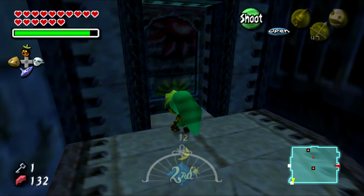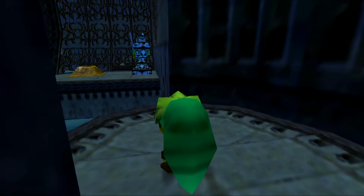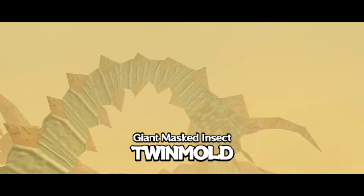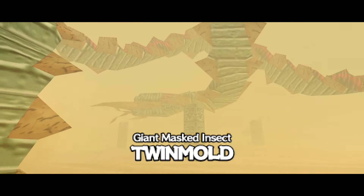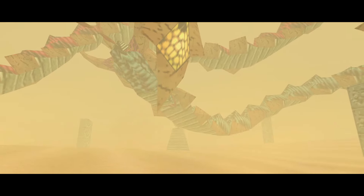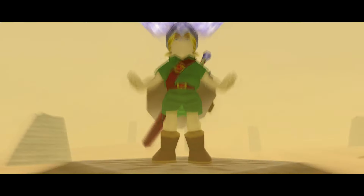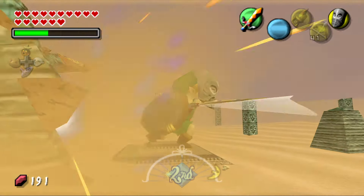The boss of this dungeon is Twinmold, and to fight him you're given the Giant's Mask — essentially a light version of the Fierce Deity. You can only use it in this boss battle, but unlike the 3DS port where they nerfed it, the original version is actually fun. The 3DS port made Twinmold possibly the worst boss in the entire game. In the original, it's a great reward for sitting through all the dungeons. The Great Fairy Sword is the reward for completing this area — it's overpowered and pretty good.